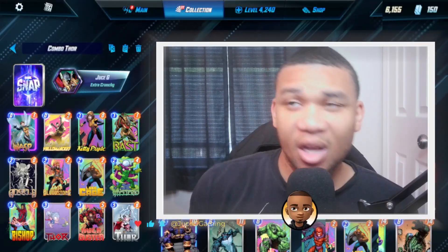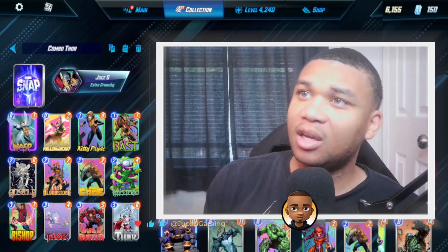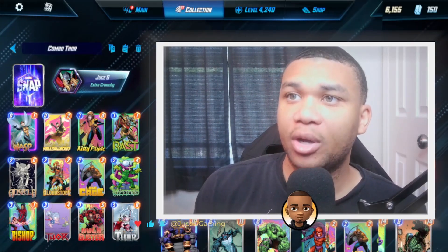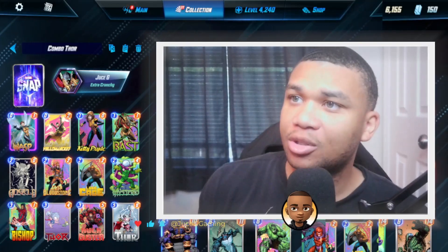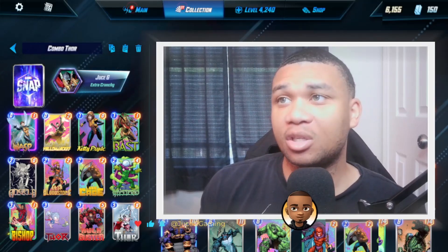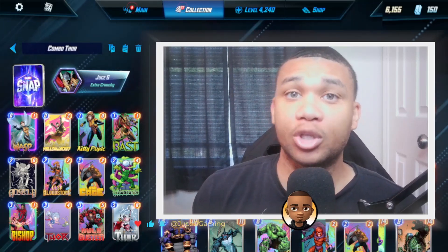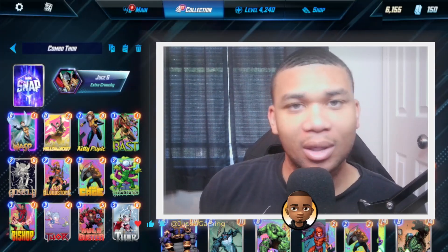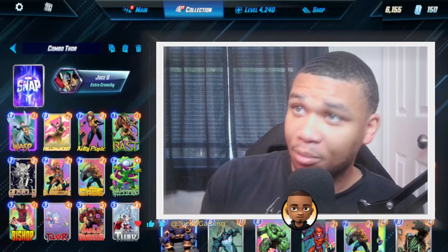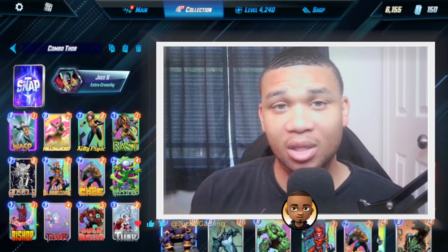The Combo Thor deck has Wasp, Yellow Jacket, Kitty Pride, Bast, Angela, Elsa Bloodstone, Luke Cage, Mysterio, Bishop, Thor, Hulk Buster, and Jane Foster. One of the main things I like about this deck is it's very combo-centric and you can get a lot of miracle turn sixes, which can result in a lot of four and eight cube wins.